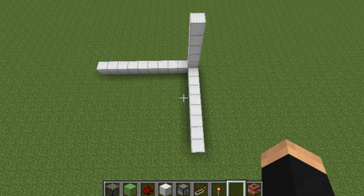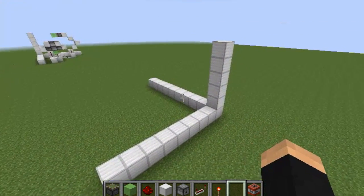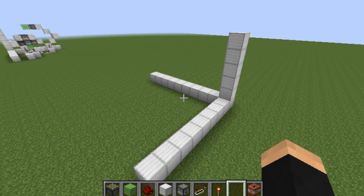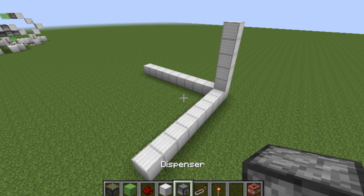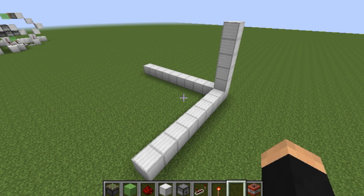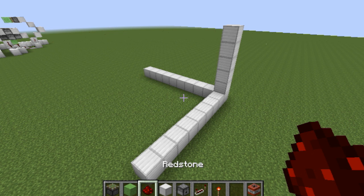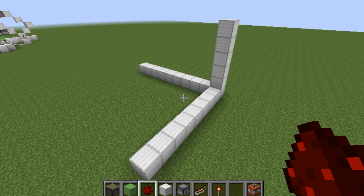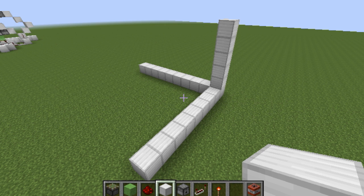To build this cannon, you're going to need a 10 by 9 by 6 area, as shown here. You can, of course, compact this because this is just a concept. The items that you're gonna need are two sticky pistons, two slime blocks, eight dispensers, a lot of TNT, six redstone repeaters, 32 redstone or more or less, a redstone torch, and 64 building blocks of your choice.